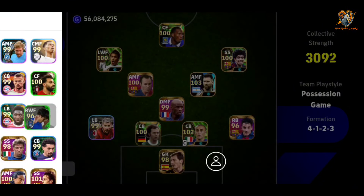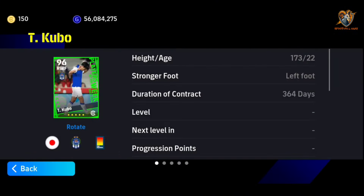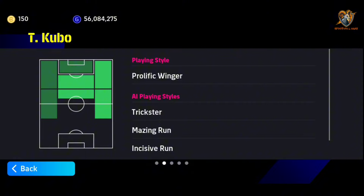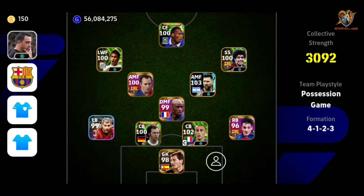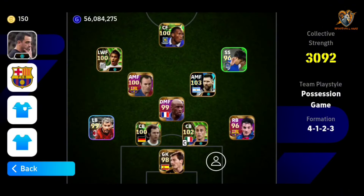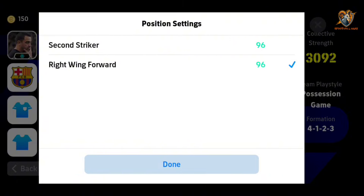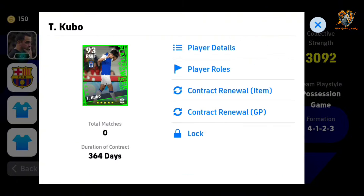Now we have to bring him to the first eleven, but before we do that, let's take a look at where he can play. He can play as attacking midfield forward, central midfield forward, supporting striker, attacking midfield forward, and as a winger. Let's play him in the wing position. He can also play as a second striker, but let's keep him in his natural role.